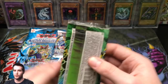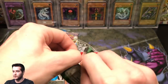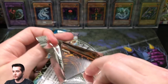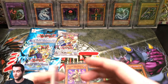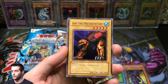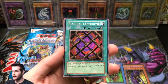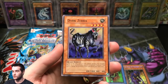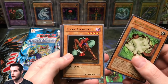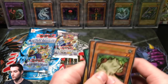Magic Ruler — we definitely want to pull a Relinquished out of here, that'd be pretty cool. I've never pulled that. I pulled Blue Eyes Toon in first edition and unlimited, so it would be cool to pull the Relinquished. I've opened a lot of unlimited Magic Ruler on the channel. Performance of the Sword, Giant Turtle Who Feeds on Flames, Magical Labyrinth, Dark Zebra, Nimble Momonga — cool card — Flash Assailant, Turtle Oath, Twin Long Rods Number Two, and Curse of the Masked Beast.